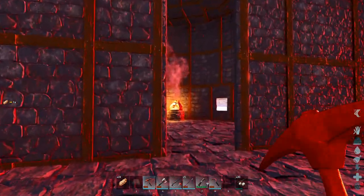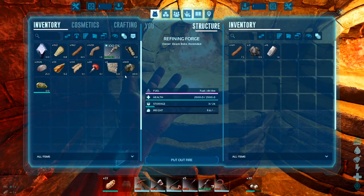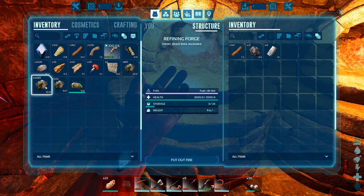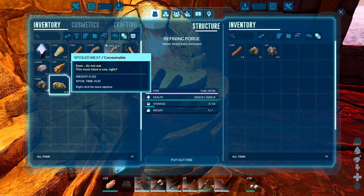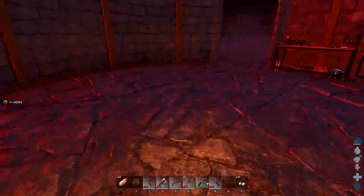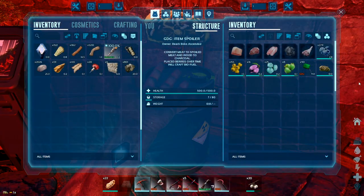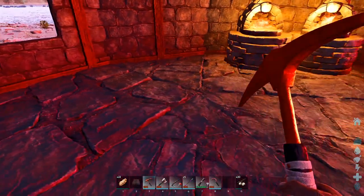Let's load this thing up - plenty of metal up there. I'll give half here and the other half can go here. Meat spoiler, you can have this. Perfect - 90 biofuel already. I love it.